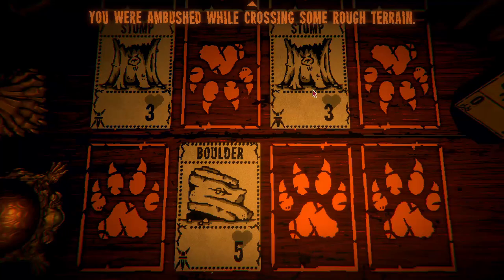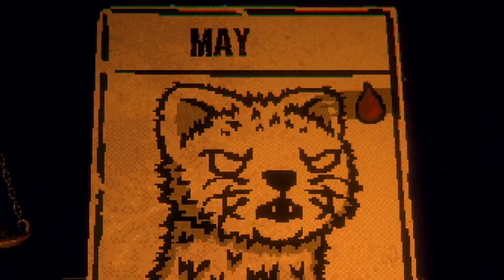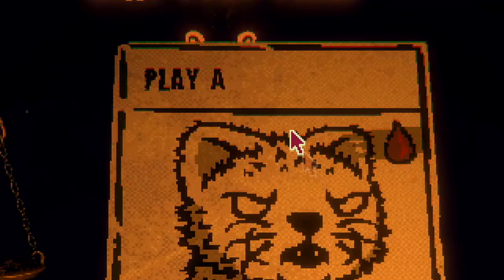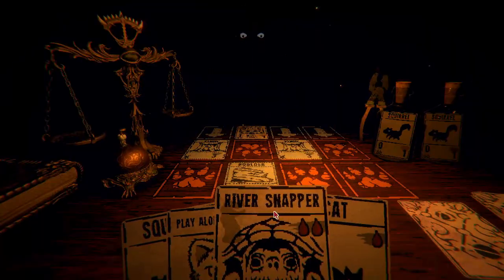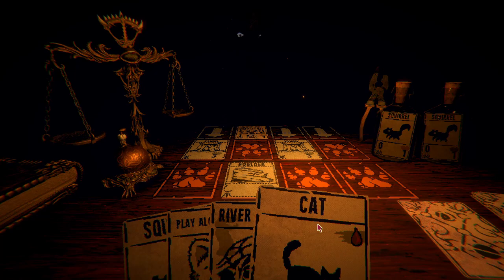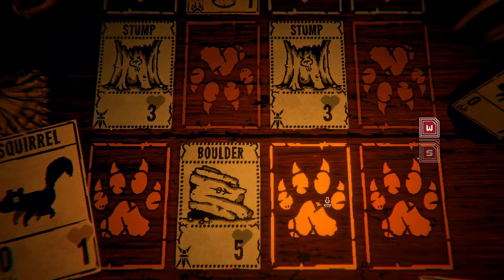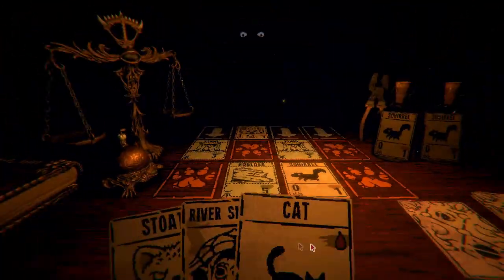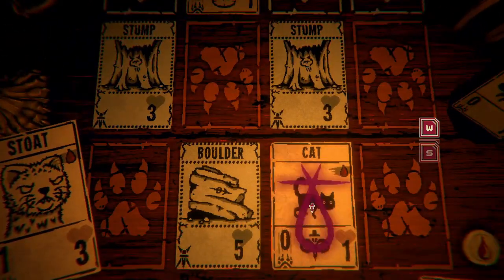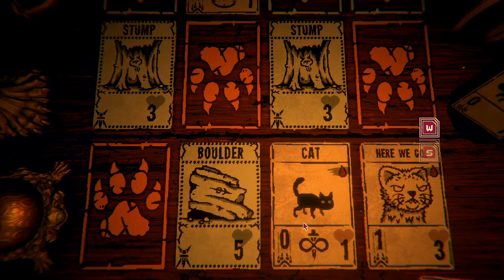As much as you can carry. Was I ambushed by stumps? No — this is terrain. Let's go. Let's go with the squirrel, then the cat — wait, the cat needs sacrifices. Okay so squirrel first, then the cat. There we go, and then I can summon the stout. Now I have the cat and the stout.